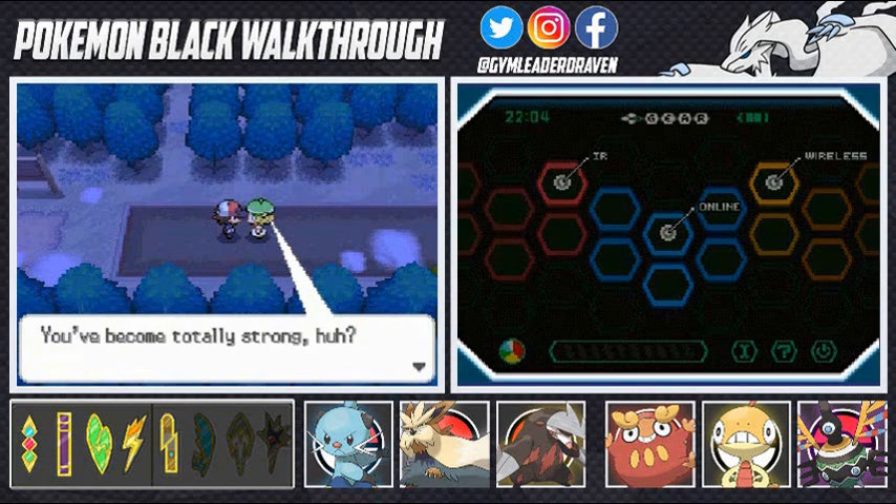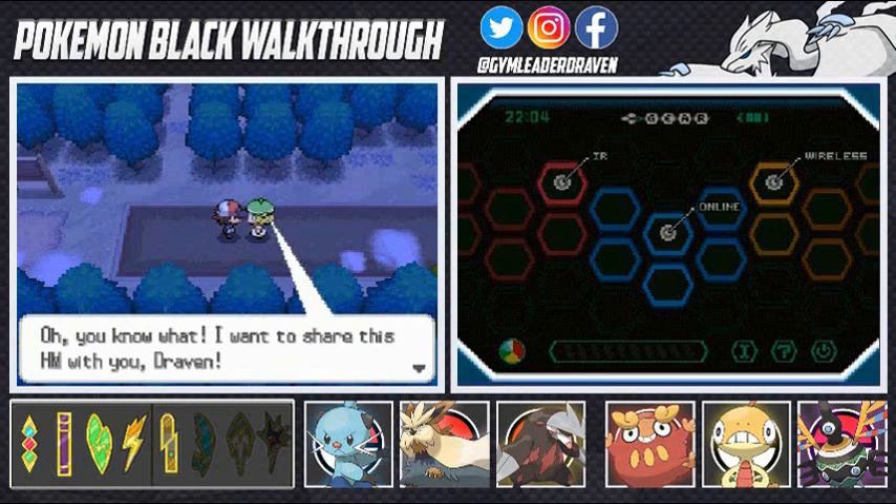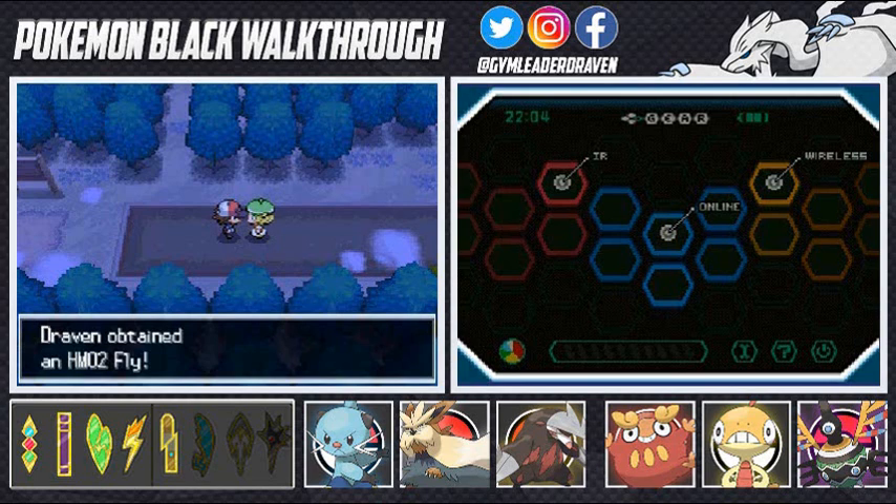'I'm not that strong, I don't know how to say it, but I think you're way tuned into how your Pokemon feel.' And then she says, 'I have to share this HM with you Draven' — and look at that, we get ourselves HM02 Fly! Finally, we can fly back to anywhere!